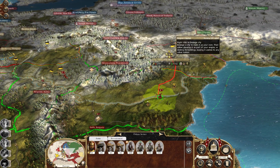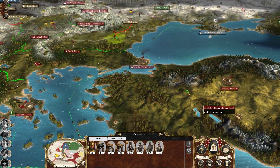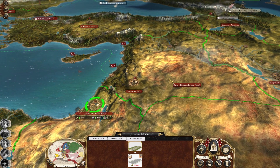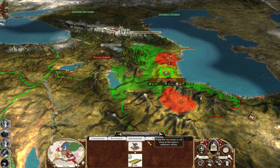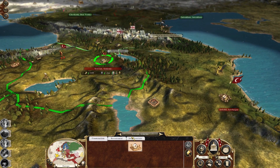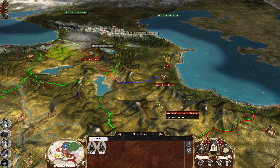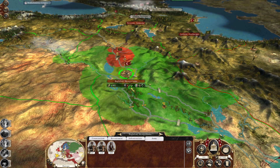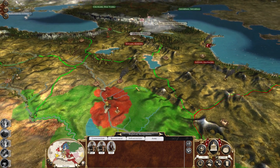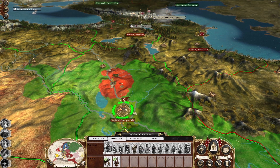We've got an army marching there to cover that army - we just have to win. And this army is covering here. This front is a little more stable than it was last turn. I think I might actually build some roads here because it will allow faster movement between these two regions should we need to get reinforcements in. I'd like to get a general here - how much does it cost?